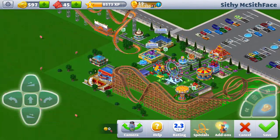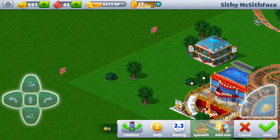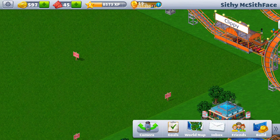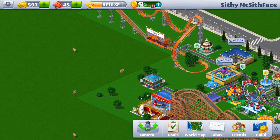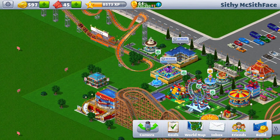As you grow your park and run out of space, you can touch open spaces to expand. For example, this plot costs 2,000 coins. Once I get there I'll need more space, buy more land, and build more attractions. That's basically the bulk of the game.